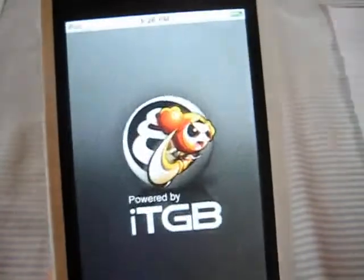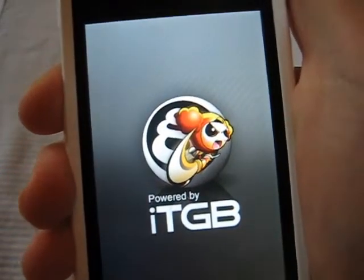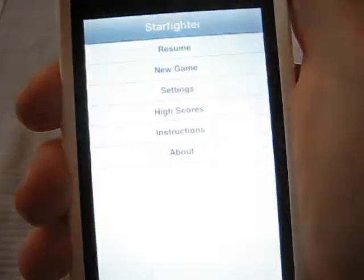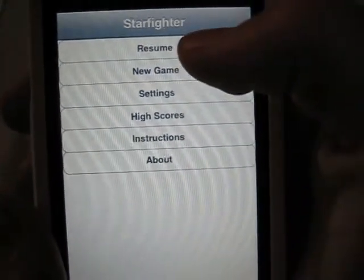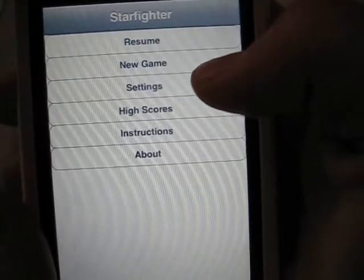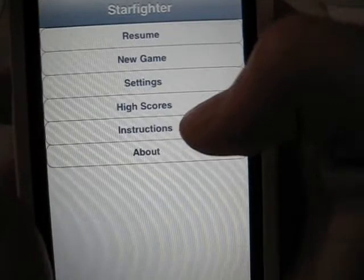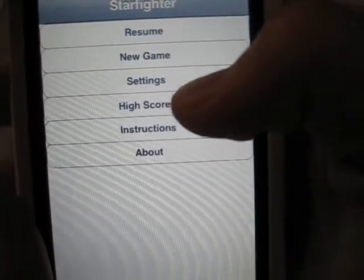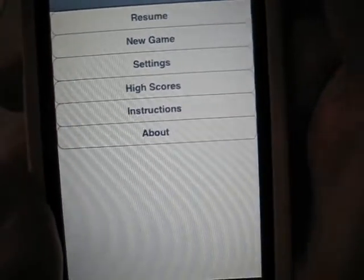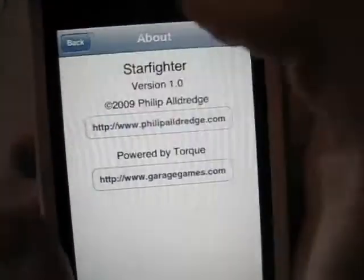So here's Starfighter. When you launch Starfighter, the first thing that appears is the main menu. From here, we can resume a paused game, start a new one, view the instructions, as well as view the high scores. We can also change the settings and learn a bit more about this app.